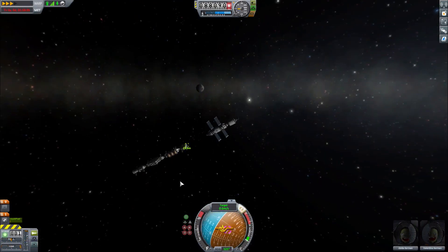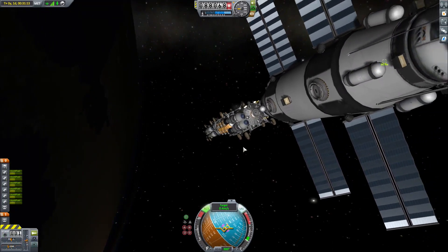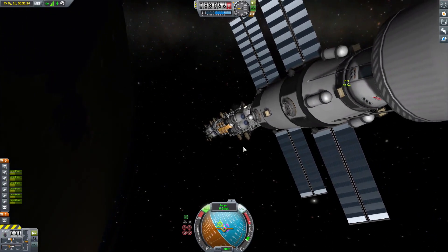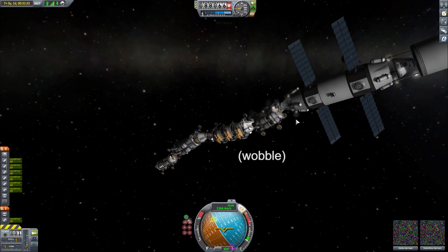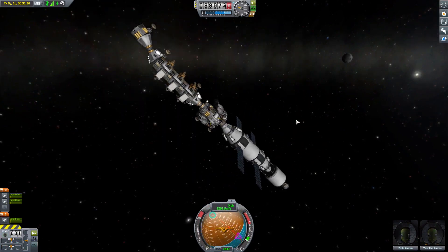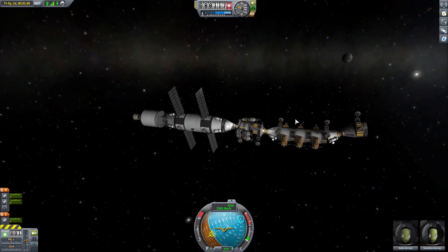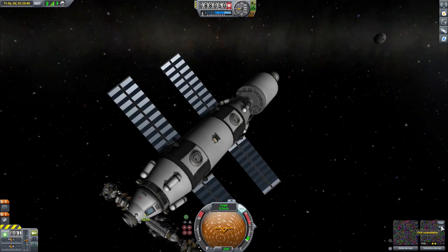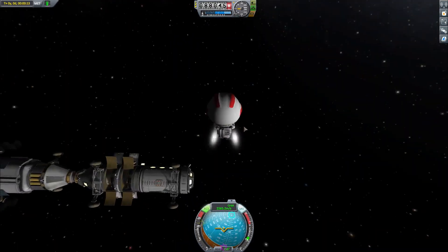This time we're going to phase the station nose-first and see if it would work or not. Kraken still hates our guts. Okay then, plan B it is. Plan B is basically to just transfer two of the crews I've brought up with the station to the command module on the base.